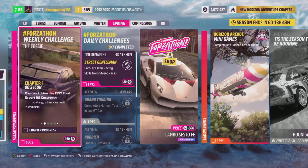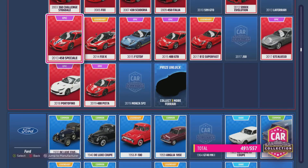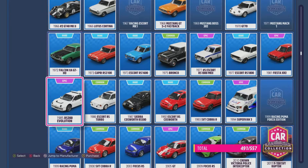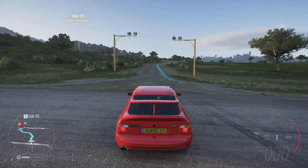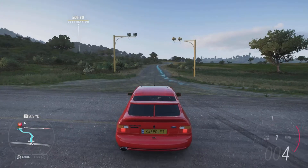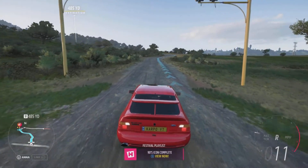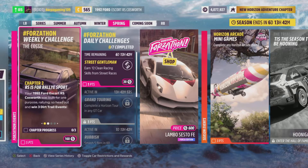I'm going to show you how you can easily get it, so let's go. The first thing you're going to need to do is get the car. Head over to the Ford section of your collection and either purchase or get in your 1992 Ford Escort. The only thing you need to do to complete the first part of this quest step is just drive it, and just like that we've unlocked and completed the very first step of this quest line.